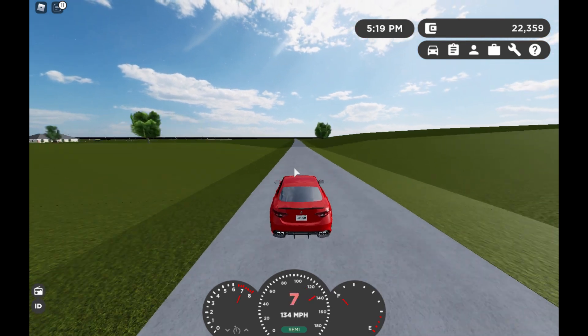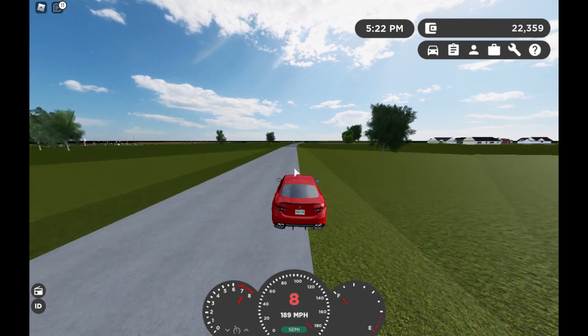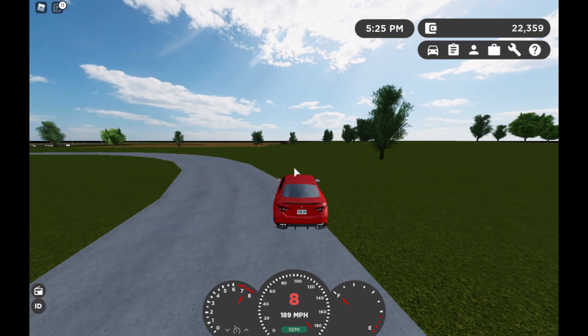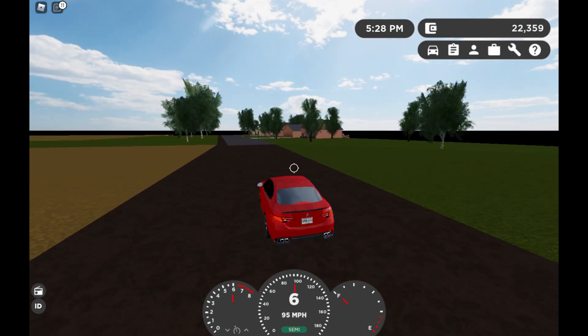Wait — they added wind noise when you go fast! That's too cool. It makes it way more realistic; when you go fast it gives you the impression that you're going fast. And this is a dirt road again, so here are the houses.